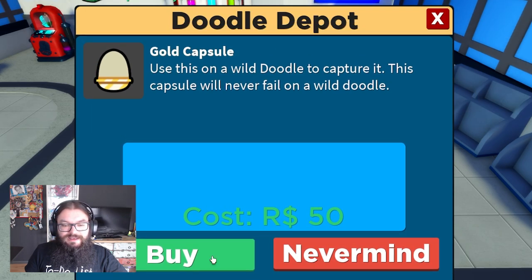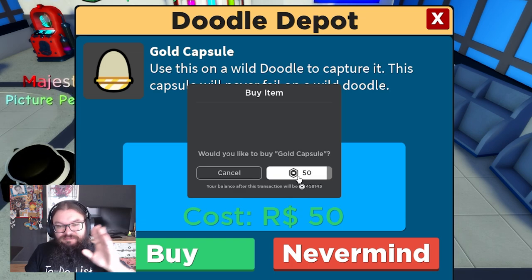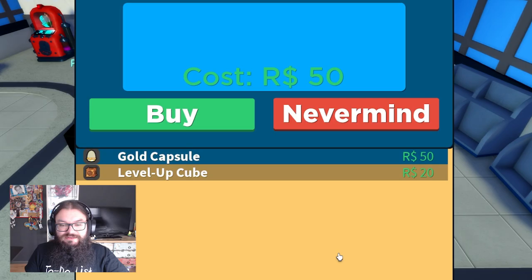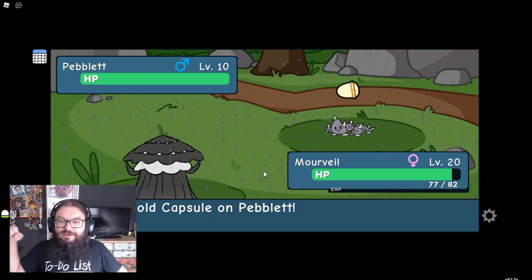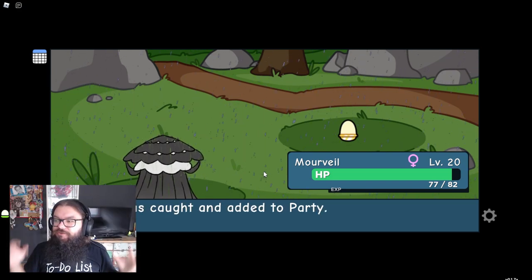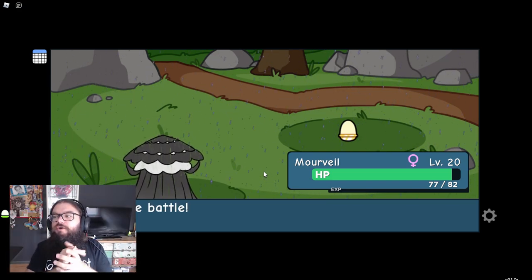Let's buy that golden capsule and catch that Pebbleut. We're just going to use a golden capsule on the Pebbleut — I just want it. Go! Golden capsule! And we got it! We got Pebbleut! Woohoo!